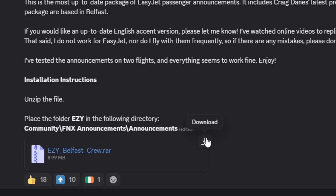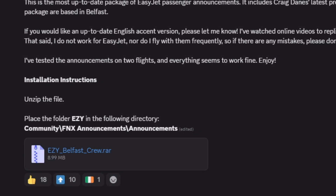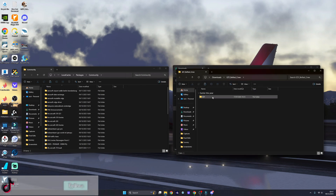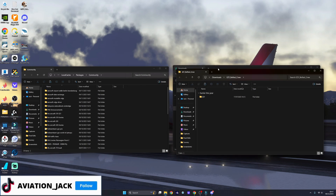Once you click on download, that will go to your downloads folder, which we then need to put into the Phoenix announcements folder for it to work. As you can see here in my downloads folder is a file I just downloaded called the Easy Belfast Crew. What you want to do is extract that folder, and then inside, as you can see, it says Easy.